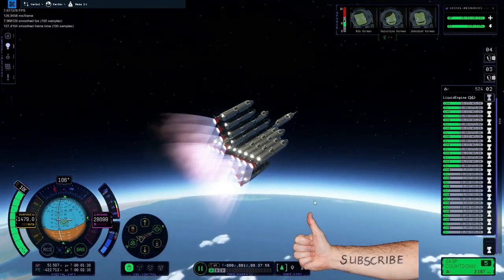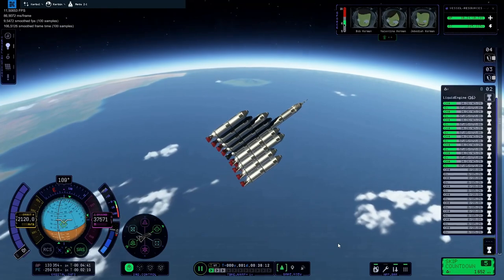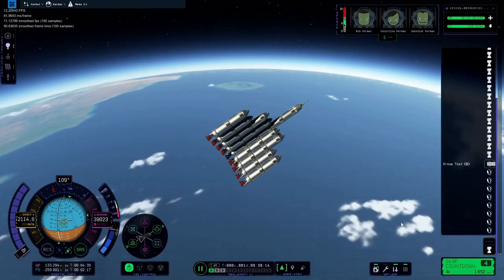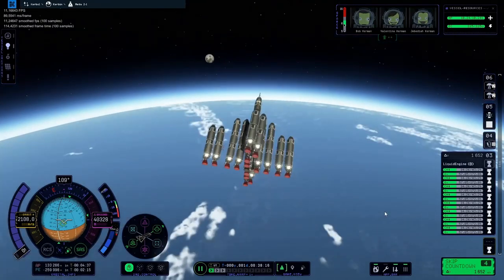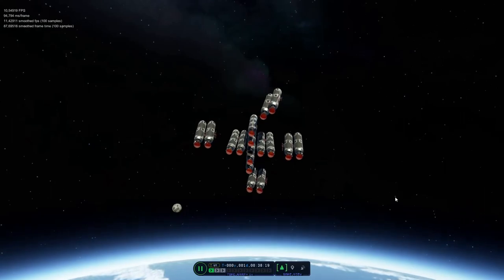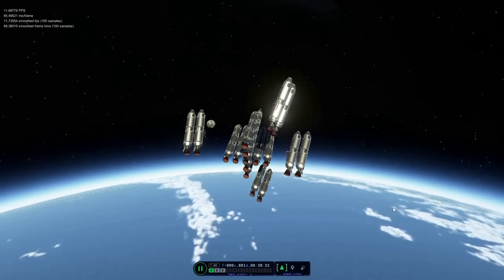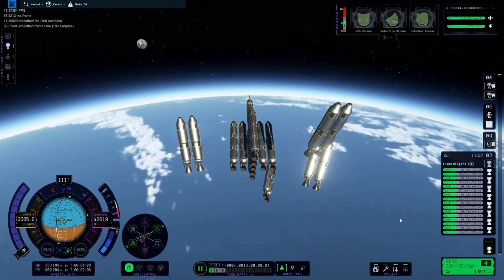You'll notice I'm not burning the central rocket core, and there's a reason for that — I'm trying to save fuel. Now we get to the point where the secondary boosters are depleted and I jettison them, leaving me with the tertiary boosters and the main core. You can see the main core's rocket bell nozzle isn't glowing at all — it just hasn't been used, and that is quite advantageous as you will see.